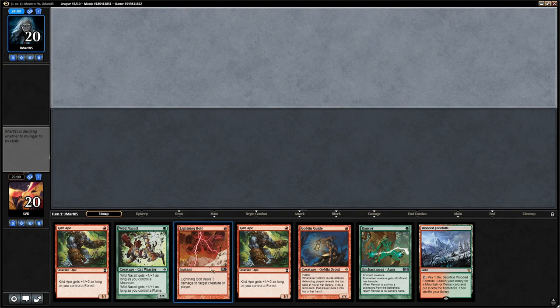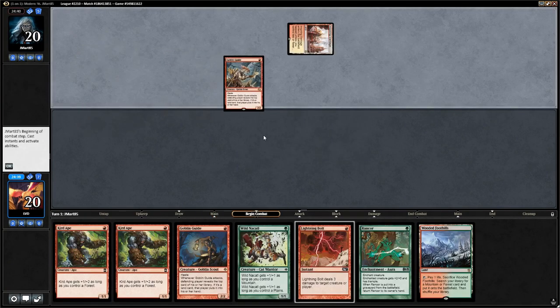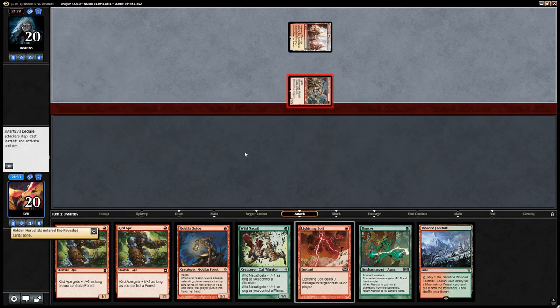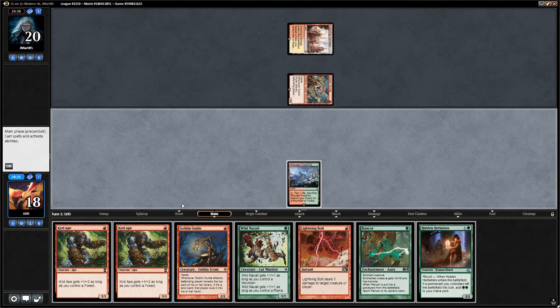We're on the draw with an interesting hand: lots of one-drop creatures, a bolt, a Rancor, and one land. We'll try to keep and really hope for a second land — if we don't find it the hand could be quite bad, but with a second land it's quite good. An Inspiring Vantage indicates we could be up against Burn as we see an opposing Goblin Guide. We fetch Wooded Foothills for a Stomping Ground so Curd Ape can block the Goblin Guide.